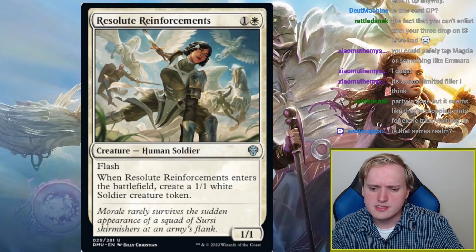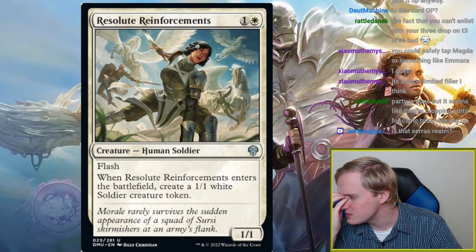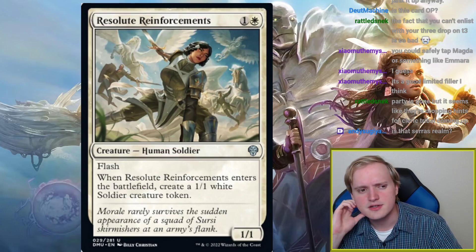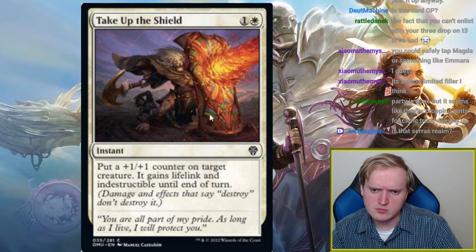Resolute Reinforcements: one and a white, 1/1 human soldier with flash. When it enters the battlefield, create a 1/1 white soldier creature token. So this is basically Raise the Alarm, except it doesn't have the Raise the Alarm synergies with things like Nominal Creativity. Doesn't seem like it does terribly much, so moving on.